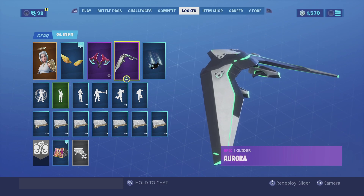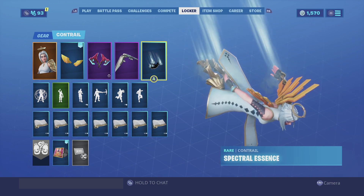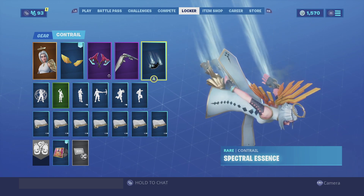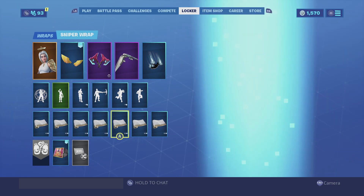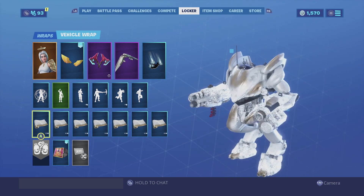For the glider we are going with the Aurora. I know it has green on it but this is one of the best white gliders I do own and it looks really good. For the contrail we're going with the Special Essence — it's a simplistic contrail and it looks really good with her. For the wrap we're going with the Divine — it is her wrap after all so it fits really well with the skin. Enjoy the combo.